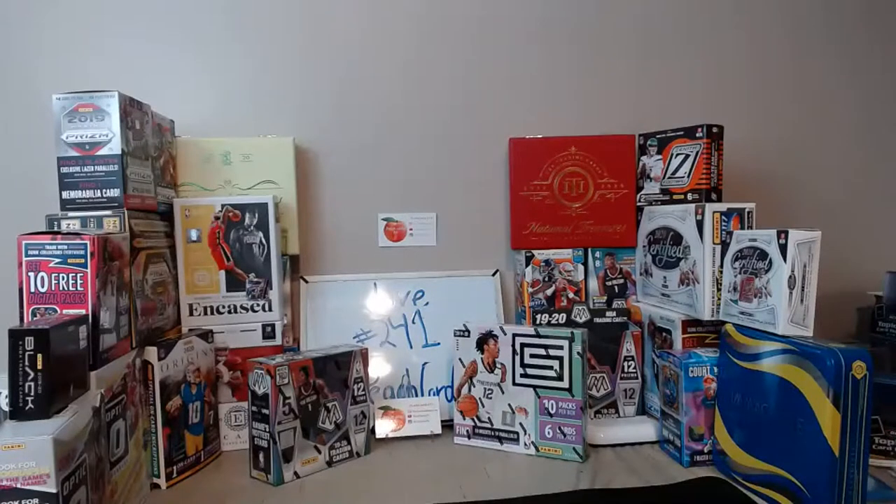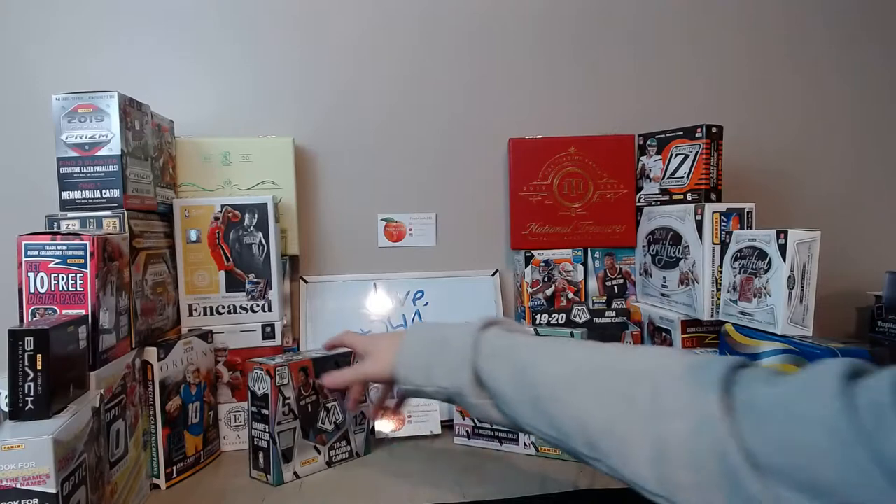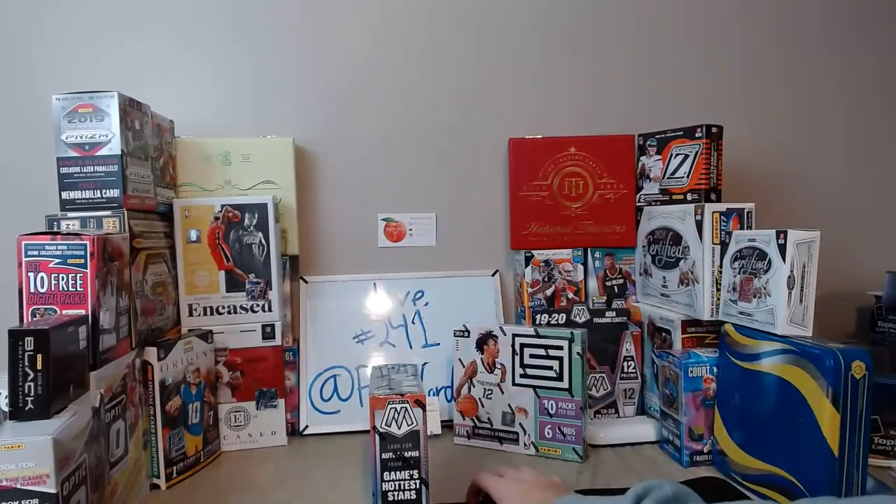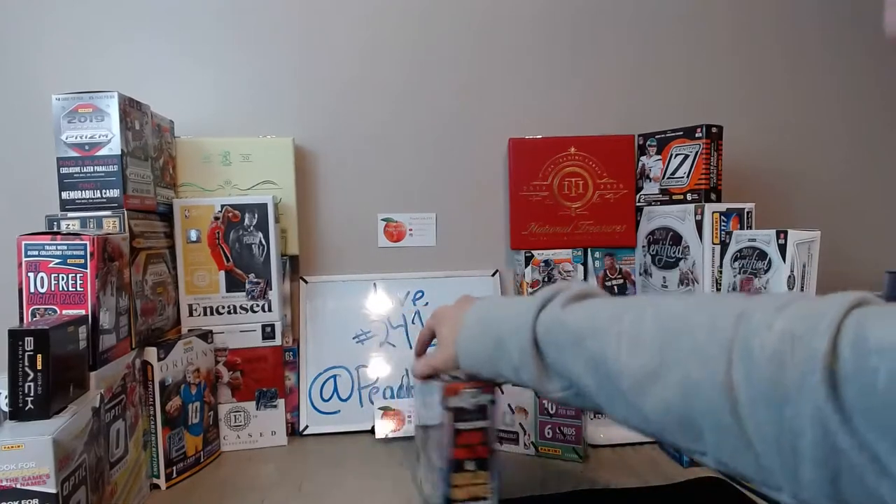Hello everyone and welcome to break number 241 on Peach Cards ATL. We've got a Status and a Mosaic Team All box today. The Status box has 60 cards per box including 10 inserts and 10 parallels, with one numbered card in the box. Mosaic also has 60 cards including 12 prisms — about 10 red waves and two gold waves on average, though it varies box to box. You're looking for autographs from the game's hottest stars.